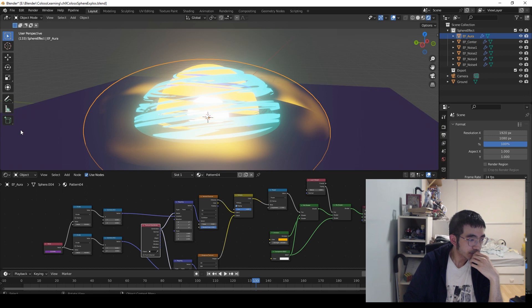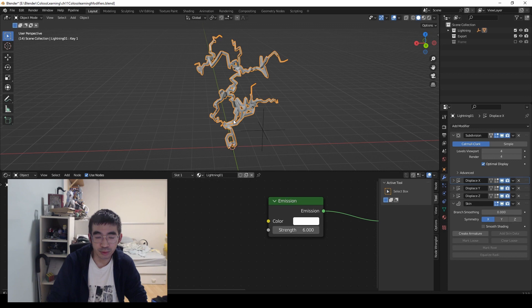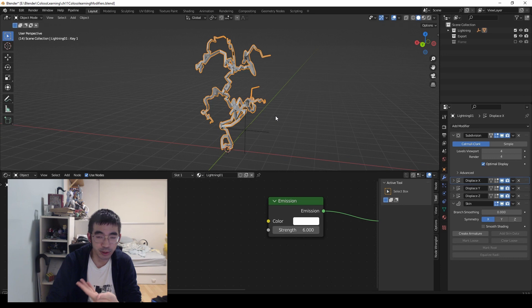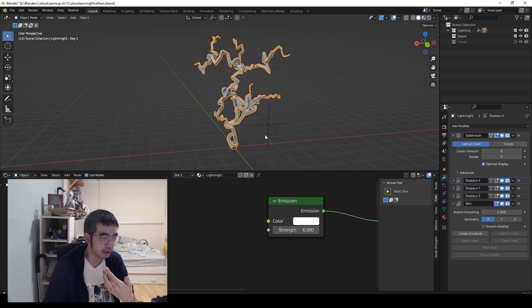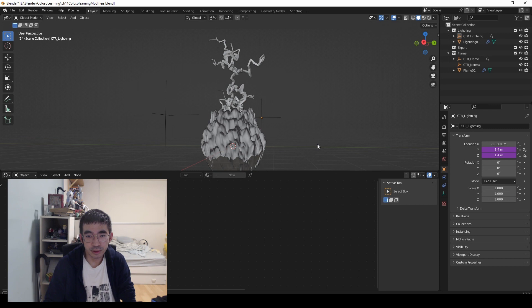Creating the lightning effect was really interesting. It's a simple piece of geometry approached very uniquely based on lessons learned. It's basically displacement maps across the XYZ axis, driven by an invisible axis element that scrolls the lightning. The other two axes are driven by frame rate so it's automated in any scene it goes into.